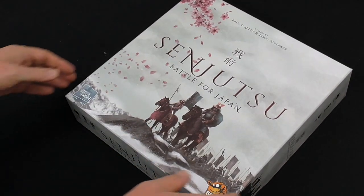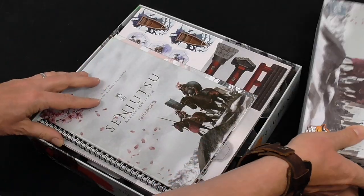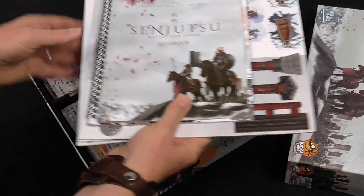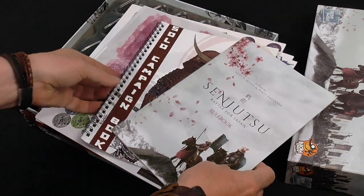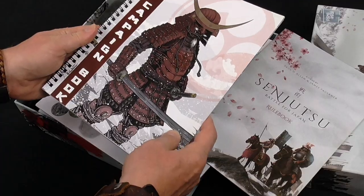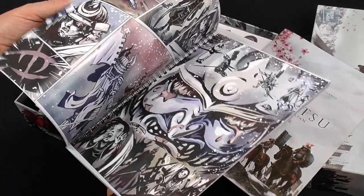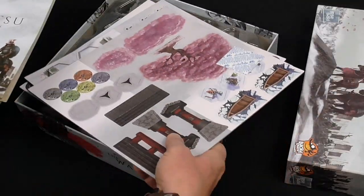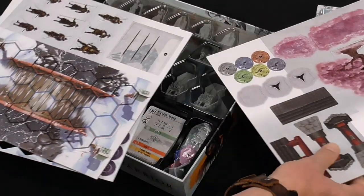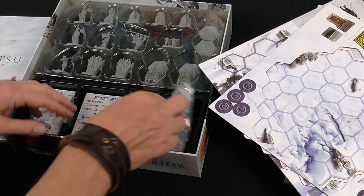I've been really looking forward to this one. It is a card-driven skirmish game and it should have some miniatures in here too. I had a look at this at UK Games Expo. It's got two books: the rulebook and a solo campaign book that introduces you to the game gradually with some wonderful artwork through it. I'm going to go and get set up — join me back at the table as we learn to play.